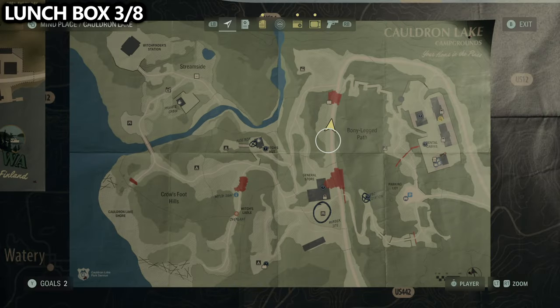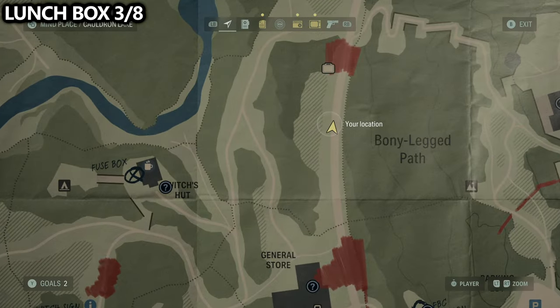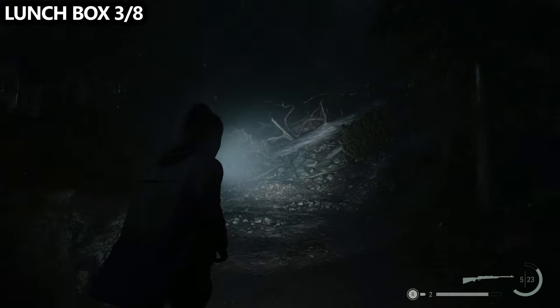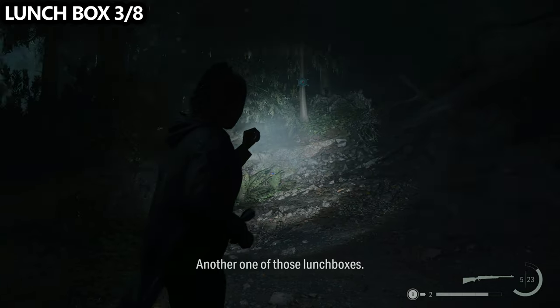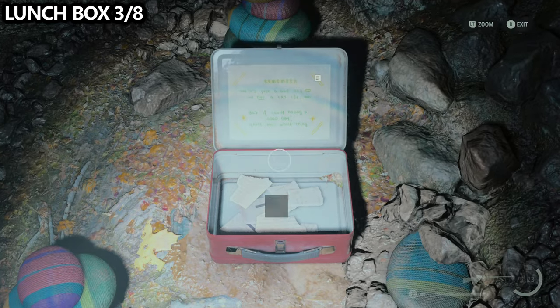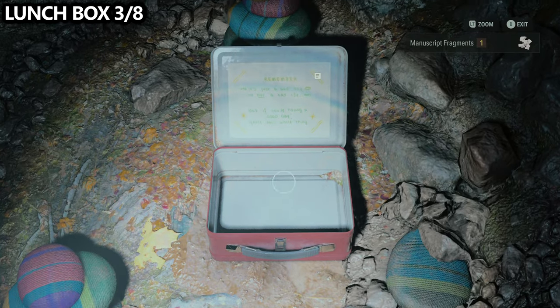Right in the middle of the map, north of the general store, there is a main road that might be blocked by some fallen trees, so get a little bit creative as to how you get there. For me, I had to go just behind the general store and then walk on up, and I found a lunchbox.